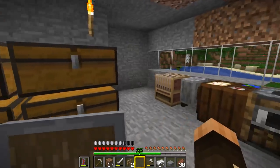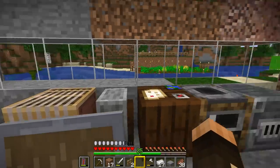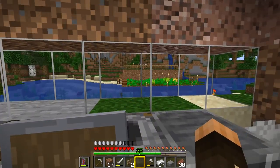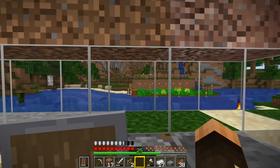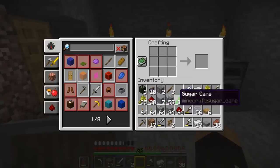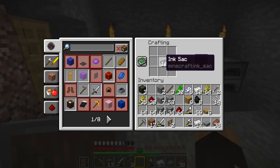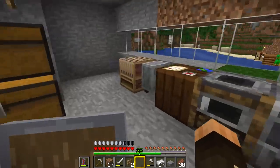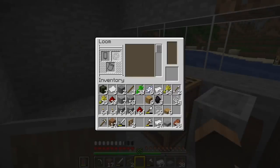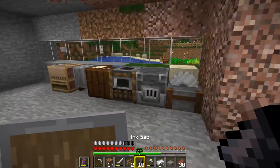There's one last thing I want to mention about the loom before we go for today. You can put different patterns in there — you can create patterns to put on your banner. At the moment I don't have anything to make a pattern, but you can use oxeye daisies, creeper heads, or skeleton heads if you want, or golden apples. To make a pattern you need an item, and then a piece of paper — that makes you a pattern. Then you put the pattern in there with a dye and a banner and it will make you a banner with a pattern on it. As soon as I get something I can make a pattern out of, I shall be sure to show you how to use it.